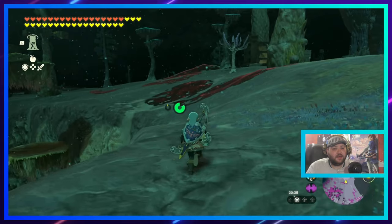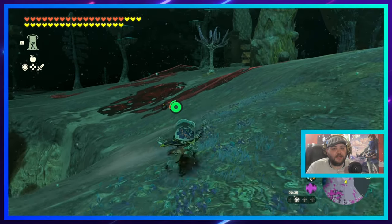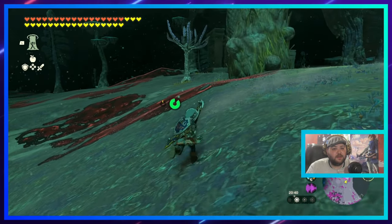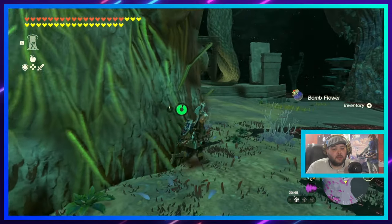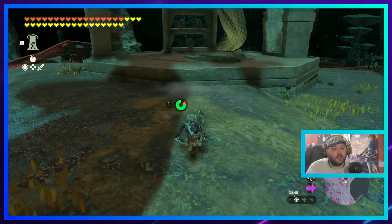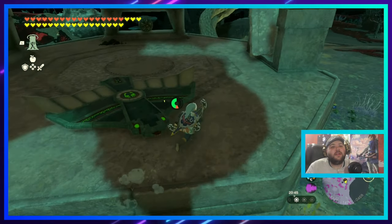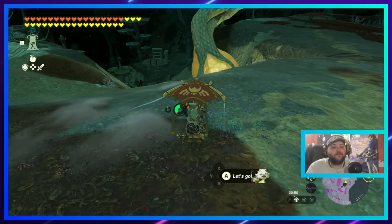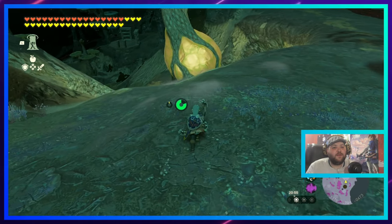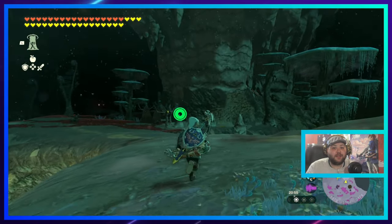We'll just come up here and the light root is just ahead of us, past another one of these contraption points. There's the light root right over here and this will illuminate the coliseum. Once you've activated both light roots you can see where you're going.